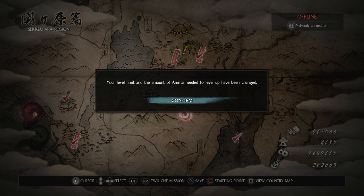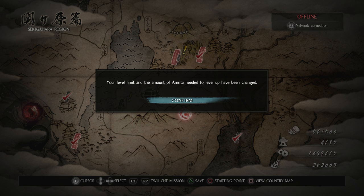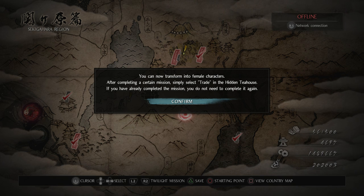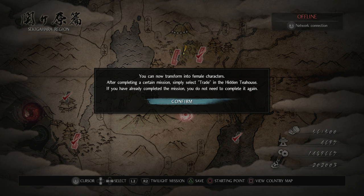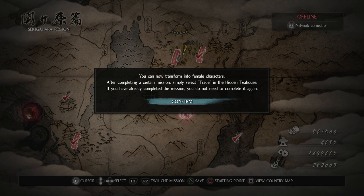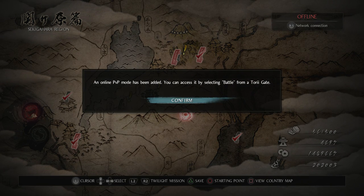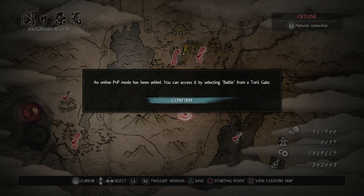So it says your level limit and the amount of Amrita needed to level up has been changed. You can now transform into female characters — after completing a certain mission, simply select trade in the hidden tea house. If you have already completed the mission you do not need to complete it again. An online PvP mode has been added; you can access it by selecting battle from a Torii gate.